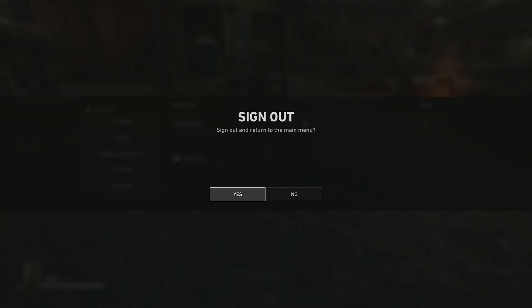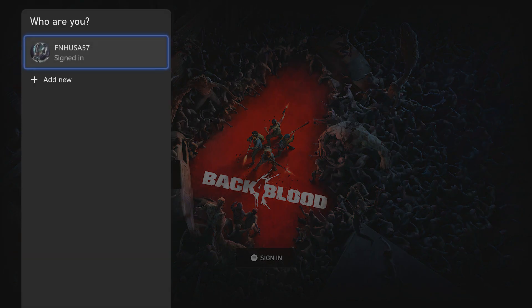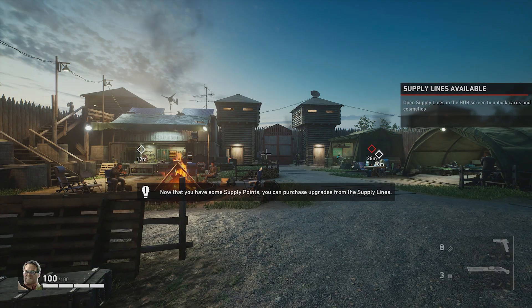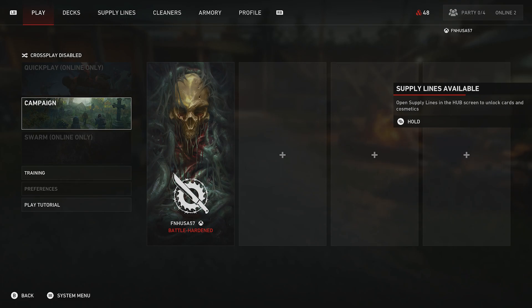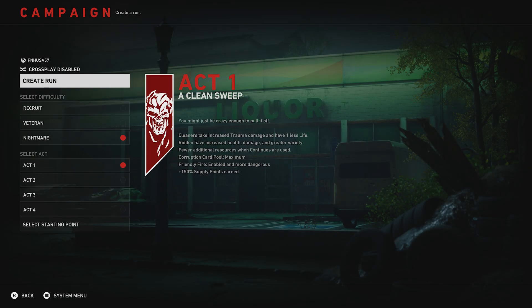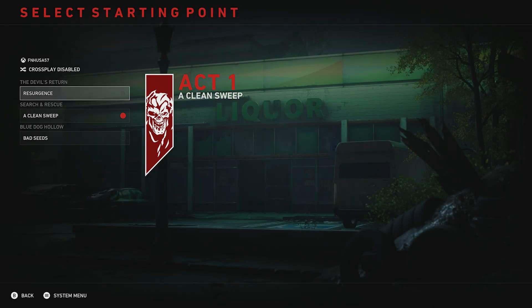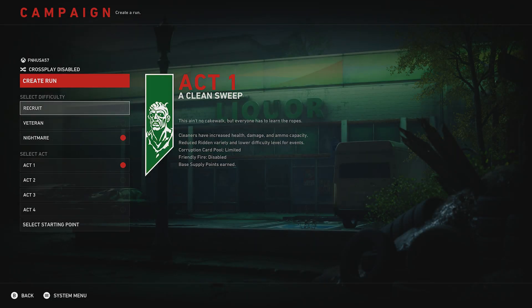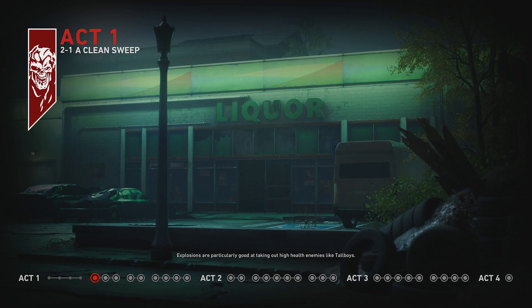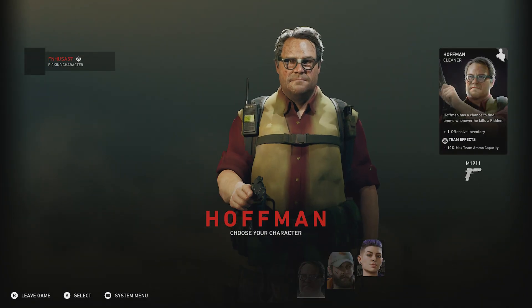In order to do this, you actually need to go into the new December solo mode, which requires you to sign out of the game, go to Play Offline — which will sign you in offline — and then you only have a campaign option. All of your campaign progress will be transferred: difficulty unlocks, checkpoints, cards, burn cards, everything like that. So you can set it up for Act 1 Nightmare Difficulty, Clean Sweep, and create a run. In this mode, you are supposed to be able to unlock achievements without any other players in the lobby.